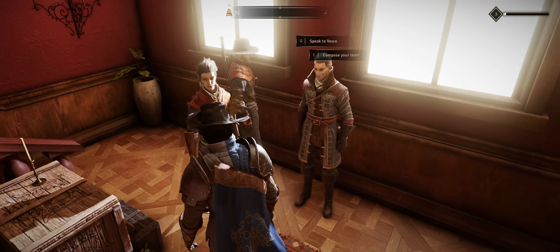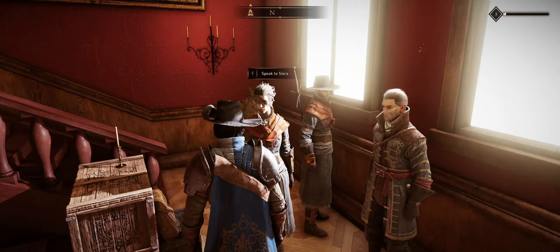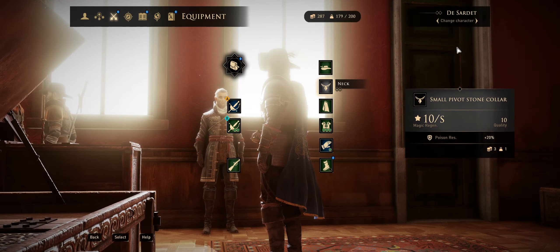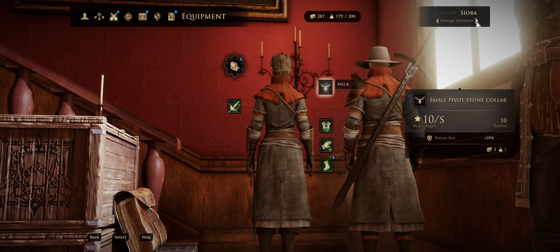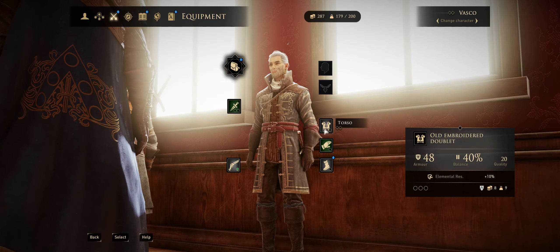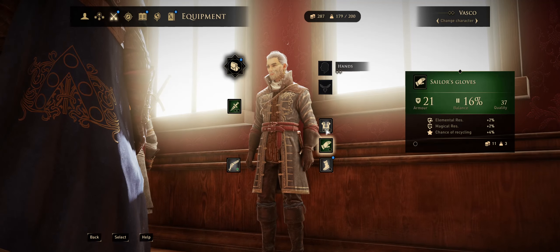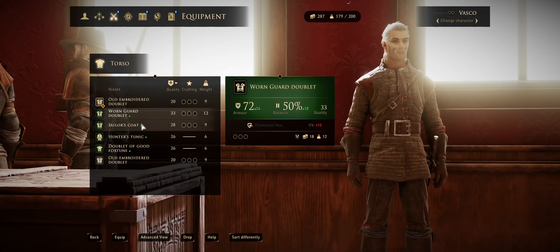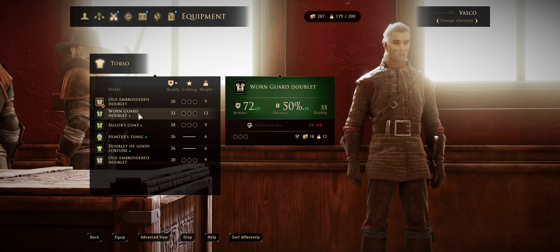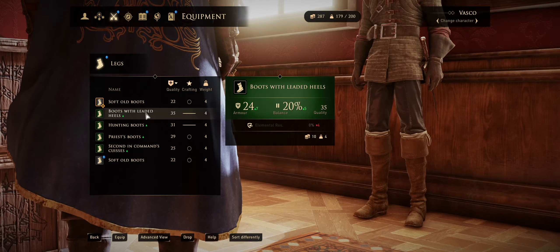Here are our team members — we have Vasco, Siora the new girl we just got, and Kurt. You can only pick two of them at any given time, but when you're inside your house you can alter all of them. It may behoove you to keep equipment on even the ones you're not currently using. I took a bunch of stuff away from Kurt so we should probably hook him up — we'll give him the Warren Guard Doublet and put these boots on him.